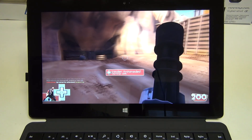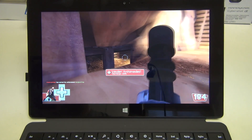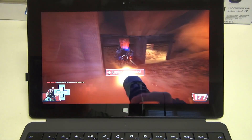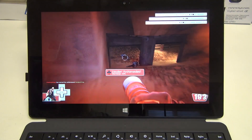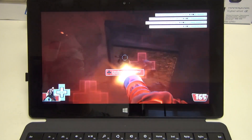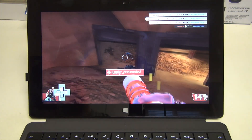Hey everybody, Ed here with the Digital Digest. Today I wanted to share a quick gaming demo for the Microsoft Surface Pro 2. As you may have noticed, I'm playing Team Fortress 2 right here at 1080p — the native resolution for the Surface Pro 2 — with Intel HD 4400 graphics doing their job.